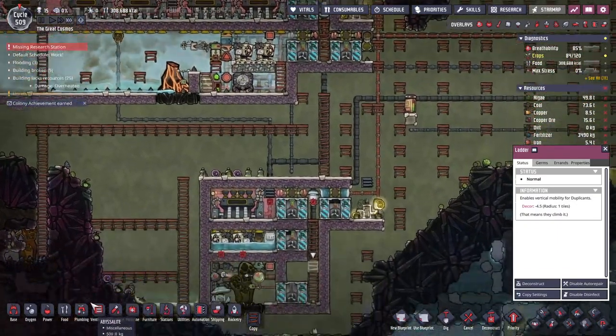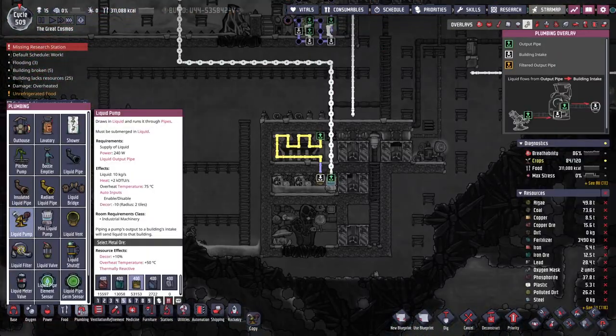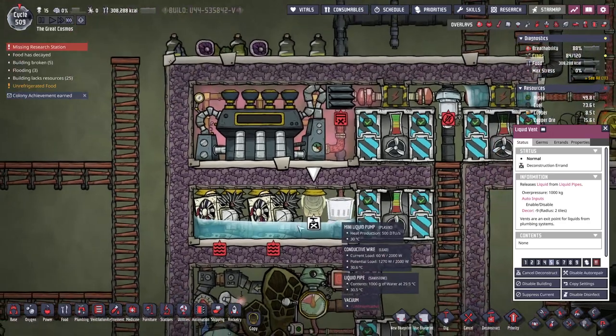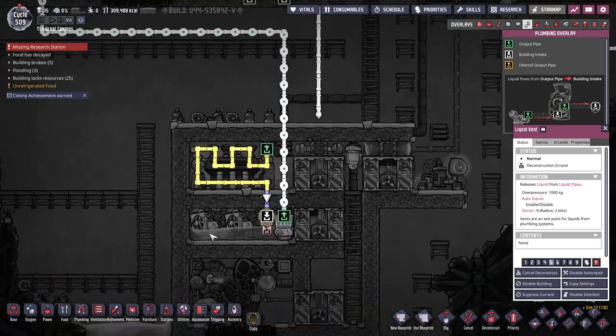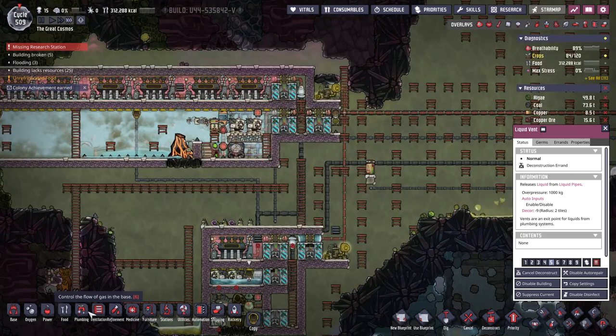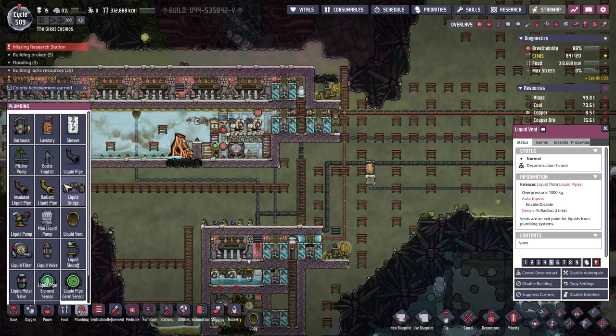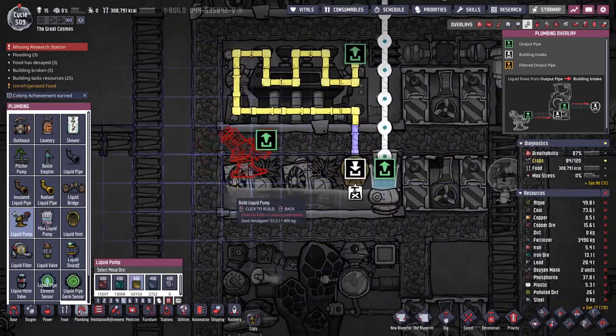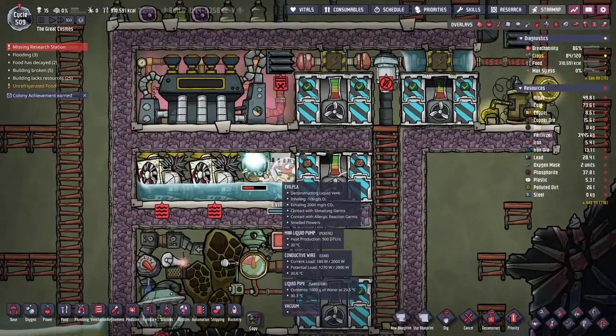How fast is a regular liquid pump? Ten kilograms per second — that is ten times as fast. Okay, alright then. Can we rotate a liquid pump? I don't think so. Which orientation does it have? Right side is the up. Okay cool. Let's get rid of this thing.